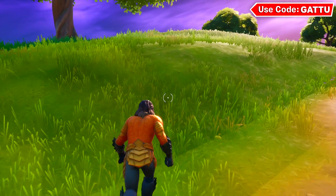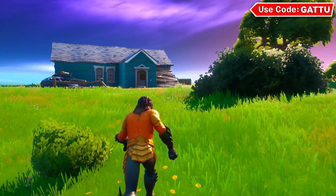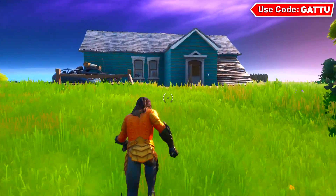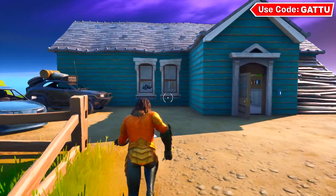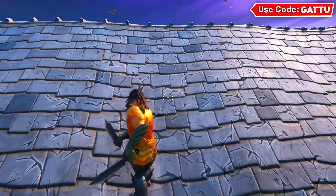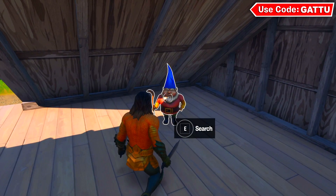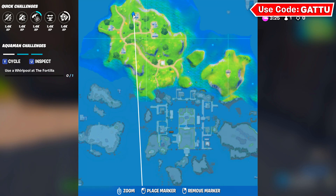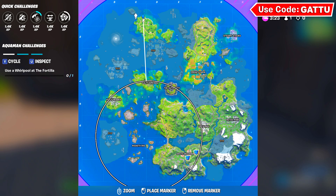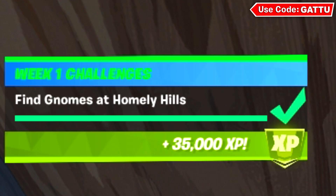Get that second gnome to complete two-thirds of the challenge. For the last gnome location, head over next to a bluish greenhouse. Build a ramp on top, break it open, and look to your left — there will be a gnome there. That's the minimap location for this one. Come down, grab this gnome, and complete the challenge. Once you do, you'll earn a ton of XP in Fortnite.